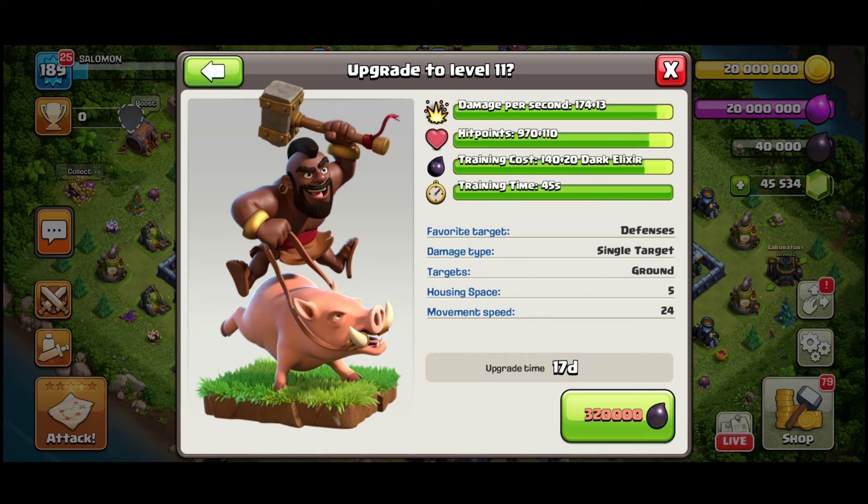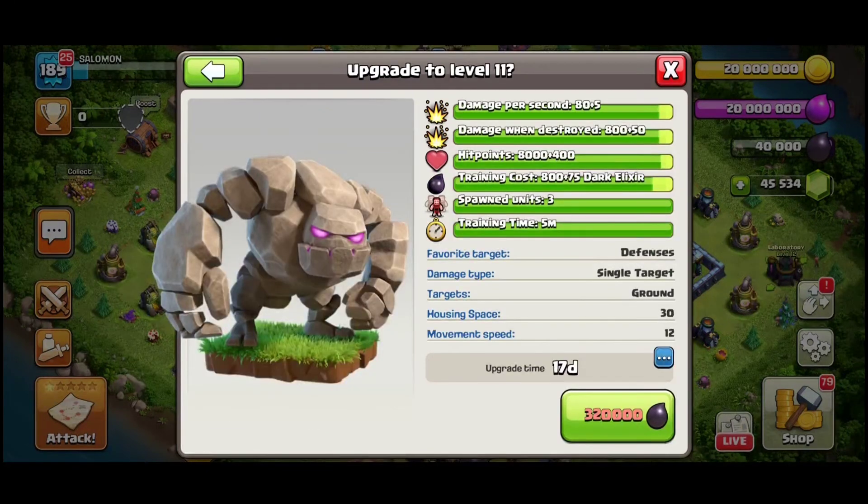There will likely be some good proposals in the shop, so please don't forget to use my creator code 'Salomon.' The next troop getting a new level is the Golem: increase of damage when destroyed and increase of hit points. Upgrade time is 17 days, 320,000 dark elixir. Golems won't be the first unit upgraded by many players, but they are great for tanking, especially with spam armies like Yeti with Bowlers.